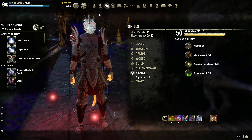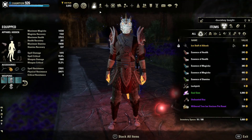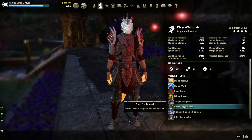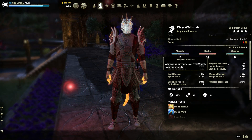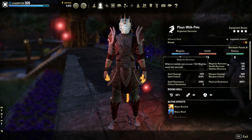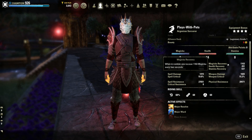Moving on to the next topic is our Atronach Mundus Stone. We choose this because it's an excellent way of ensuring our Magicka recovery is increased, and as you can see, without any buffs to this — which we would get from, say, popping a potion which increases our Magicka recovery by 20% — we're already sitting above 1000, which is an excellent point for a tank to be at.